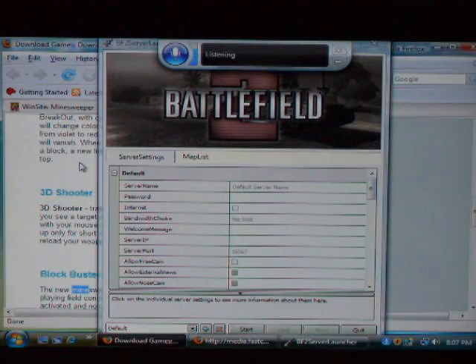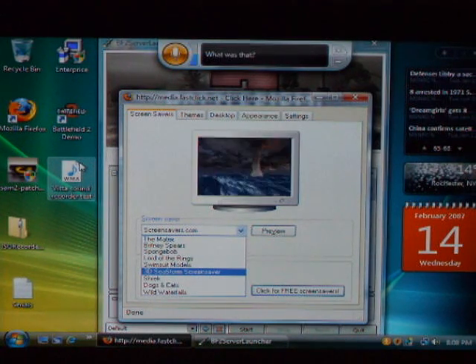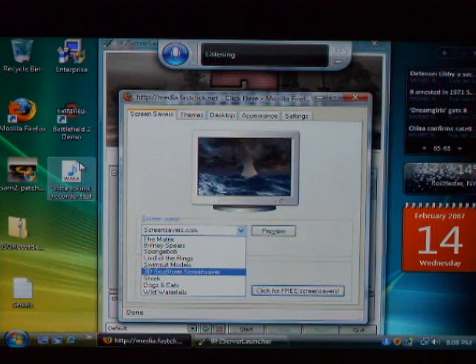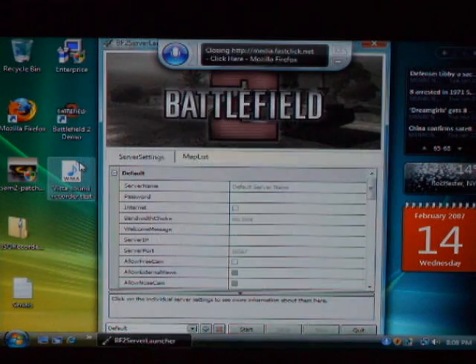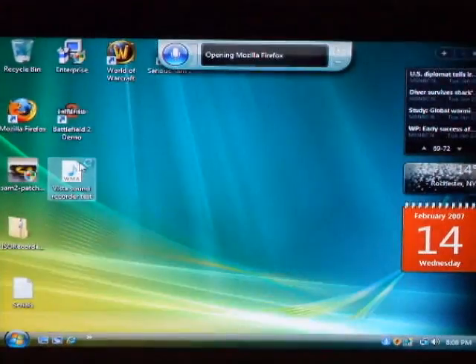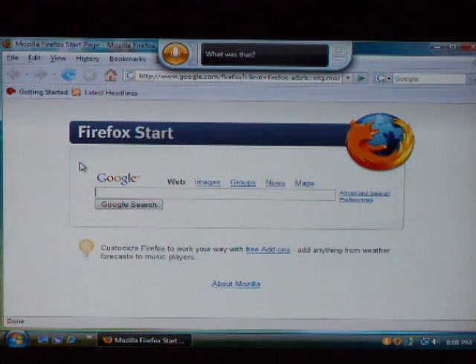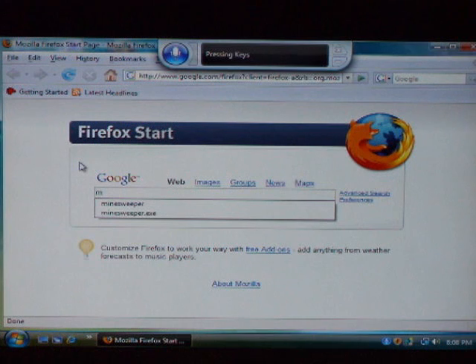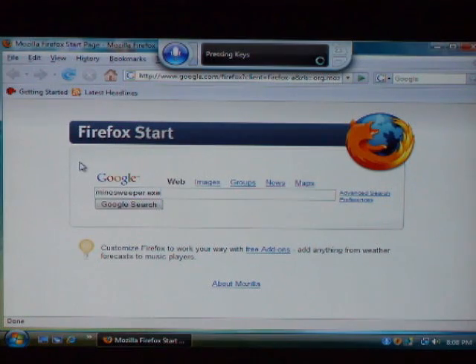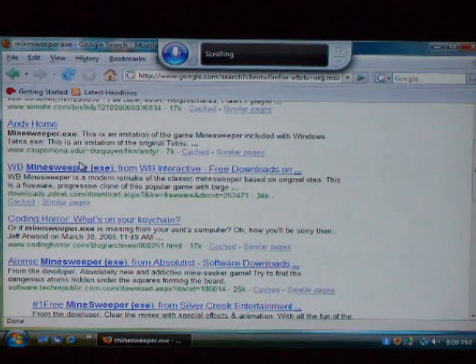Close BF2 Server Launcher. Oh my god. Close Media.FastClick.net. Close Firefox. Close BF Server Launcher. Open Firefox. It's pretty ridiculous. Minesweeper. Press M, Minesweeper. Press Down Arrow, Press Down Arrow, Press Enter. Scroll Down. Cancel. Scroll Down.